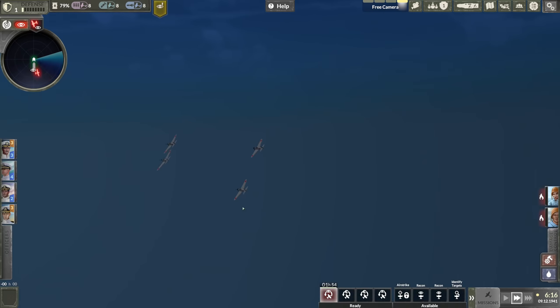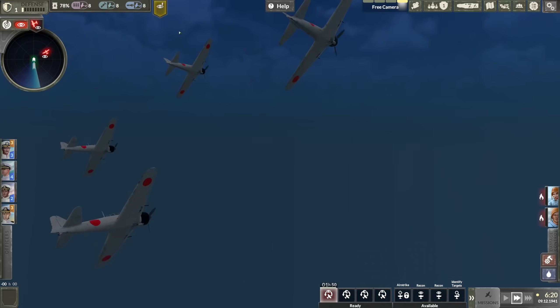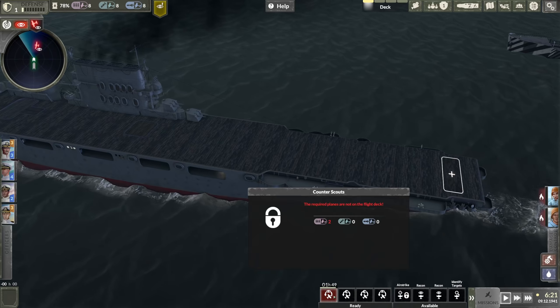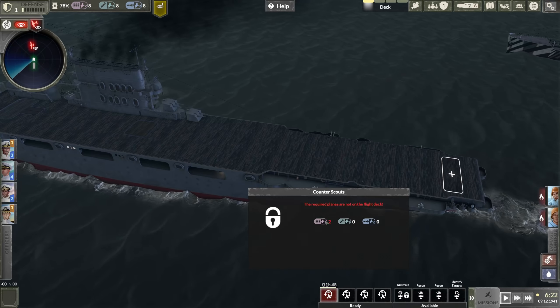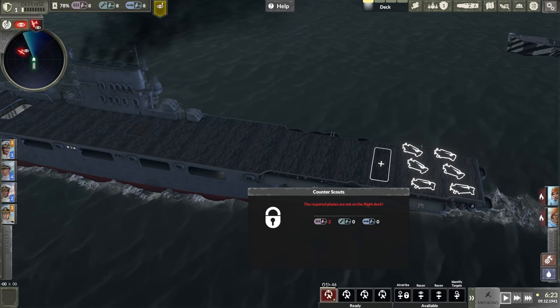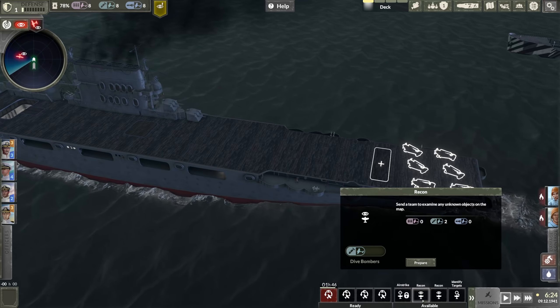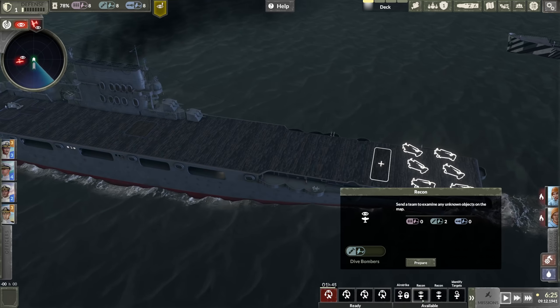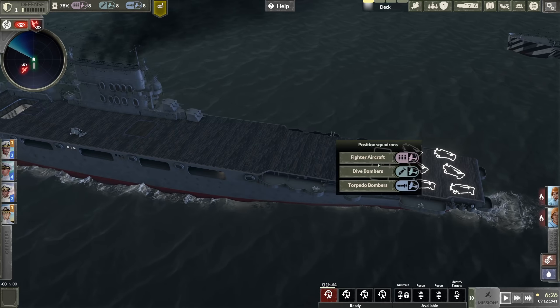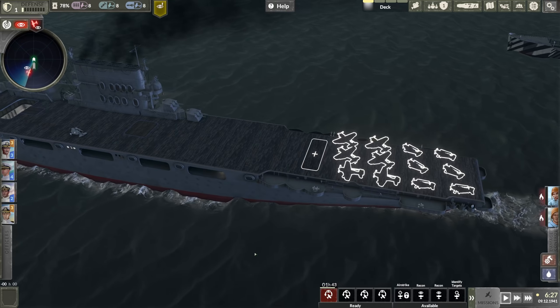Let's see what these guys are - it looks like a flight of zeros. So we are going to counter the zeros. We can launch a counter scouts mission, and this requires two squadrons of fighter aircraft on the deck. Additionally, I'm going to want to send out a recon mission as soon as possible, so this requires two squadrons of dive bombers.